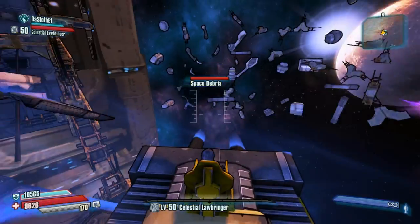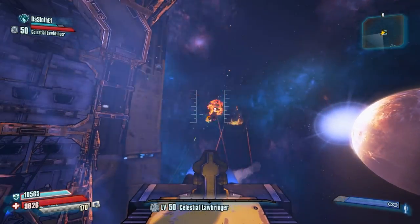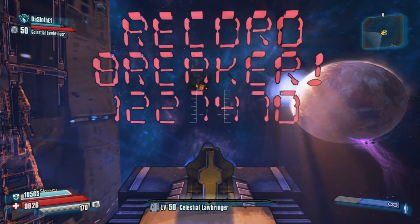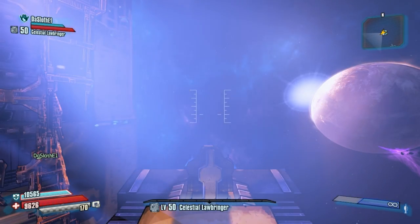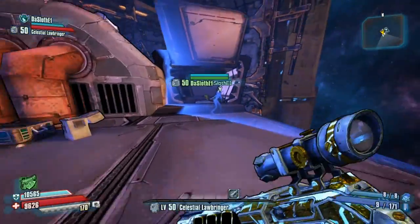A quick note: make sure you clear the path for the worker bot because he does take damage from running into debris as well. If you score high enough, as I did right here, a message will pop up that says 'Record Breaker,' and the number at the bottom will be your score. Mine was one million two hundred and seven thousand four hundred and seventy. Once you see that, grab the chest that the worker bot brought in for you.